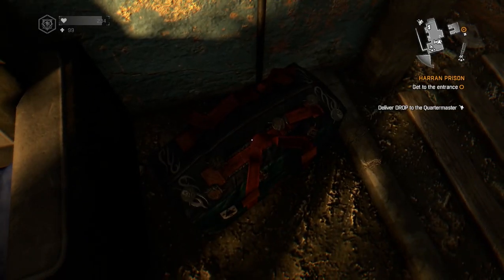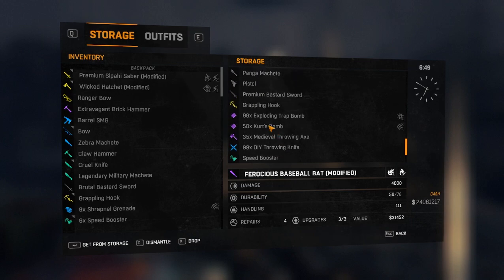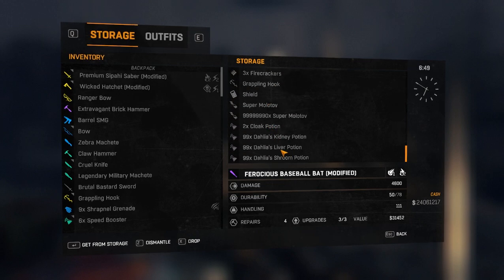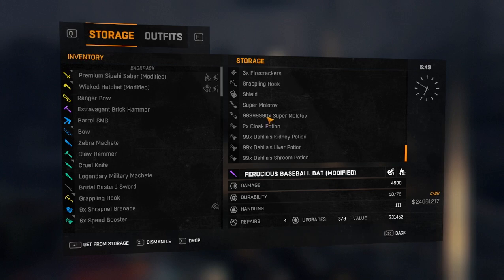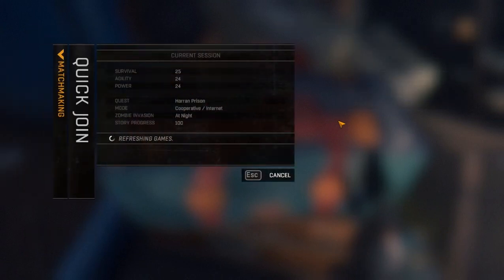Put whatever you want to duplicate in your stash. As you can see, I have my mollies that I'll be duplicating for this method. Once you have your item in your stash, go to Matchmaking and then Quick Join. You can use Find a Match, but Quick Join is best.